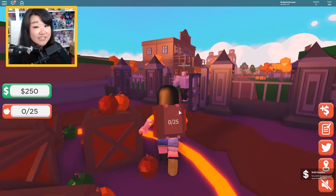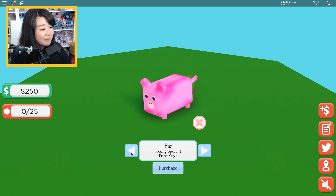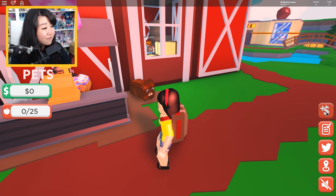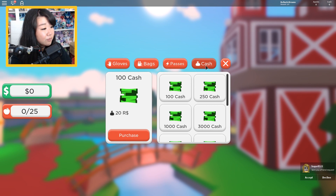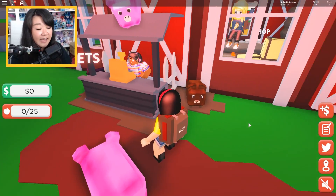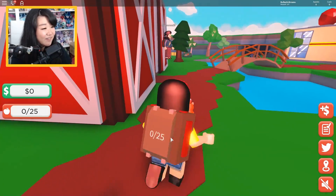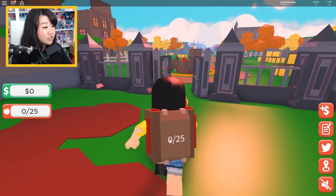I have $250, which is just enough for the piggy pet — so let's go get it. I'm ready to purchase my piggy pet. Hello, my friend — you are going to be my friend forever and ever and ever. How do I equip you? I have to equip it here. I am going to name you Oinkster. Oinkster, come here. I was going the wrong way — don't trust my directions because I am very directionally challenged.